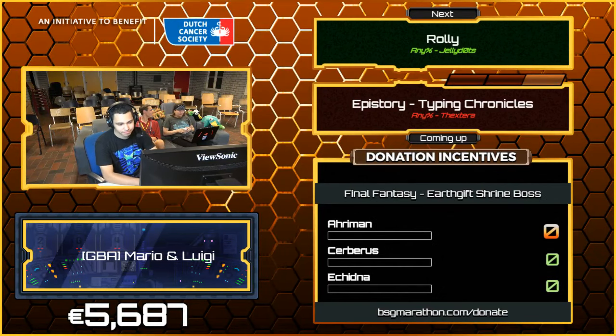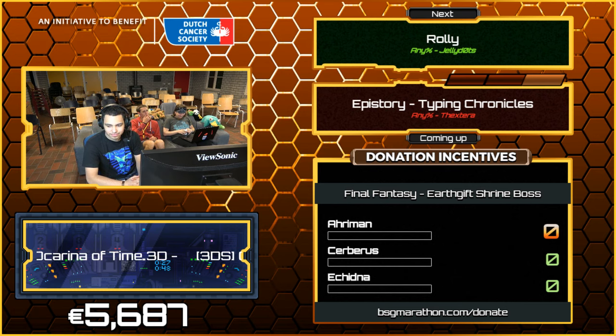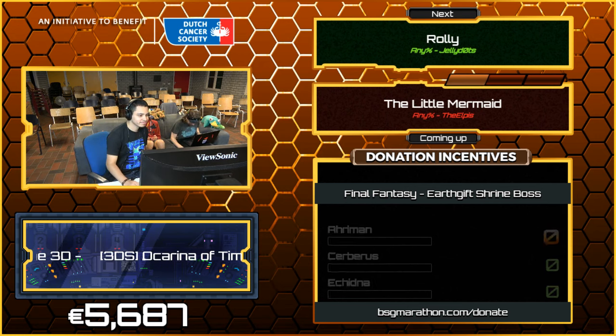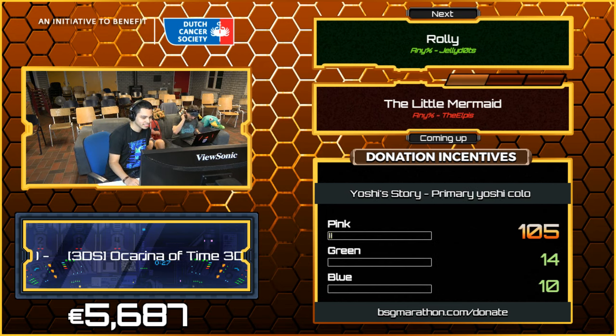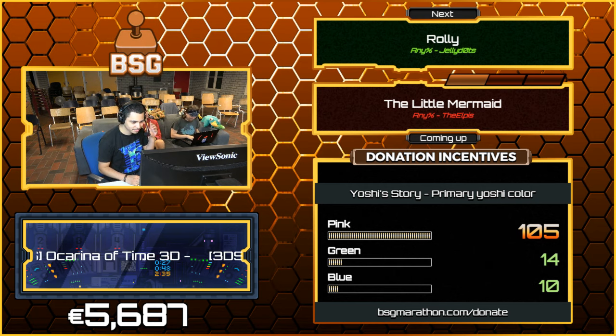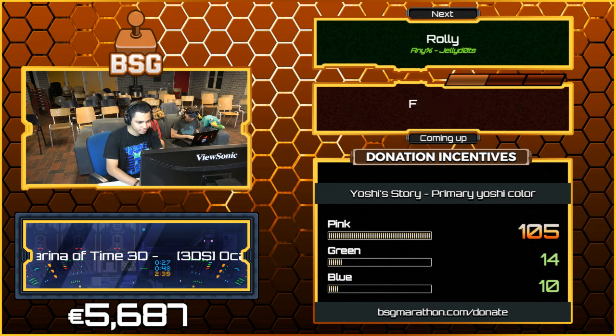So it looks like we're ready for Raleigh, but before we get to that run, I have one more donation. I have a 5 euro donation from Momokoko saying, 'I can't give much, but I hope this helps.' All the small things help, so thank you for the donation. And we're straight heading to Raleigh, so good luck Jelly!